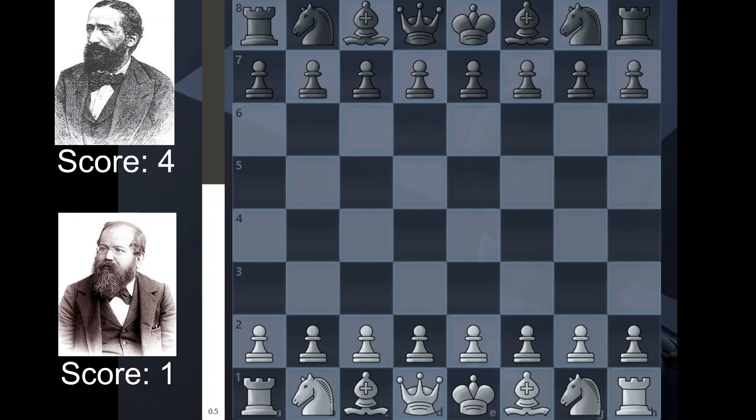Good evening ladies and gentlemen, and today we will be covering game 6 of the World Chess Championship 1886 match between Wilhelm Steinitz and Johannes Zuckertort. Before this game, just a little background: they changed the venue to St. Louis — still in New York City, but there's been a change of venue. Steinitz is down 3 points, but he has the white pieces, so he will be looking to come back in this game.